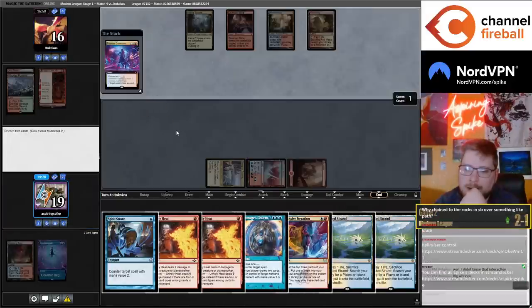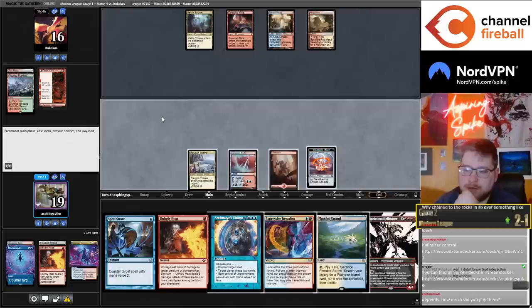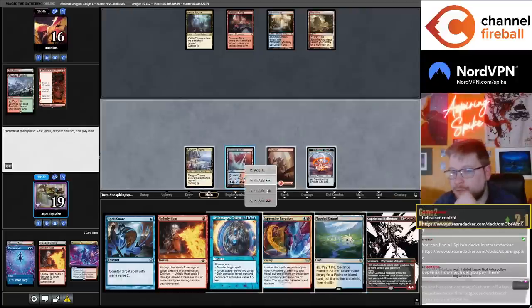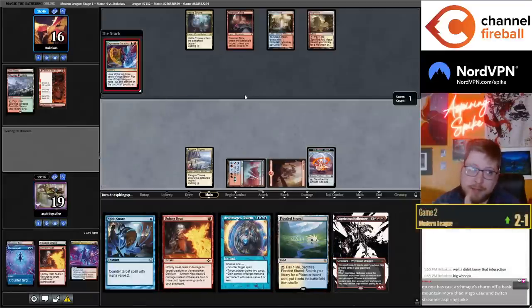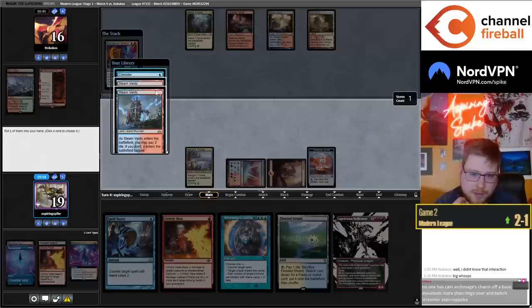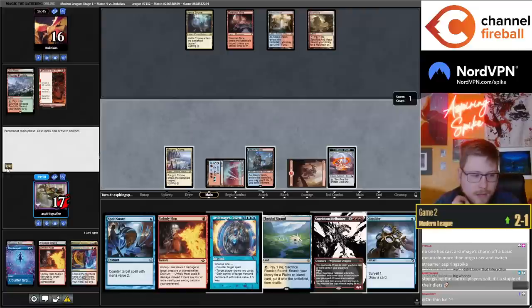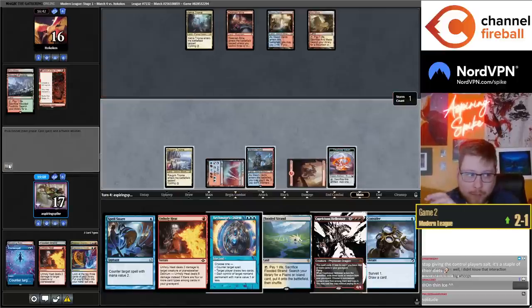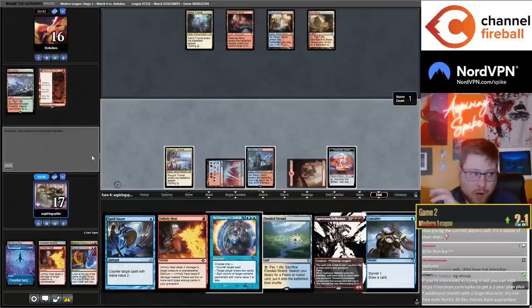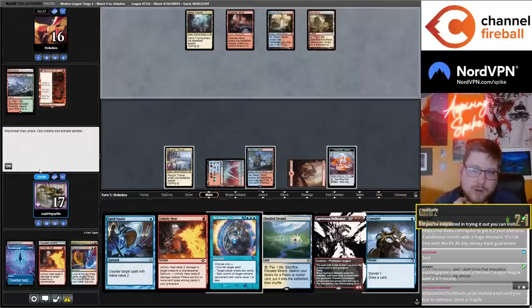Why Change the Rocks over something like Path to Exile? It's better than Path. Path to Exile is not a good card. Change the Rocks is awesome — the purpose of the card is specifically to beat Sanctifier and Murktide Regent, and it does that really well. On Onaquito: if the only way you can cast it is off the Rograkh Triome, you can always cast Change the Rocks when you have Rograkh Triome in play, but you cannot always cast Onaquito.